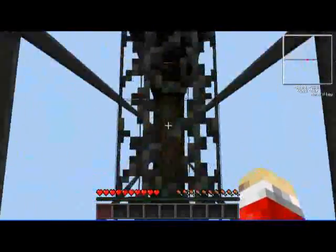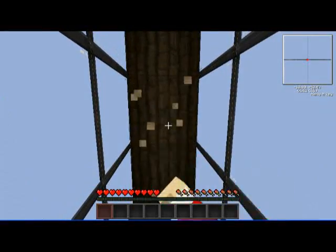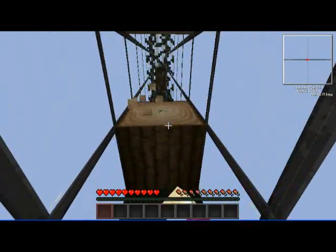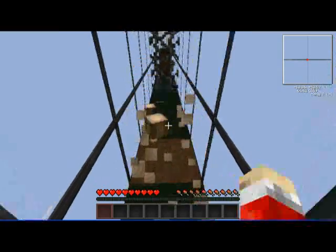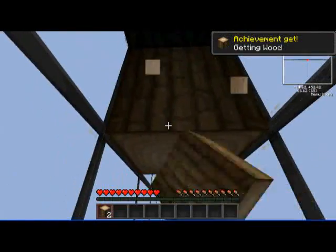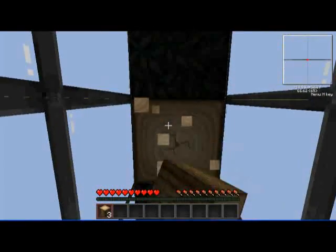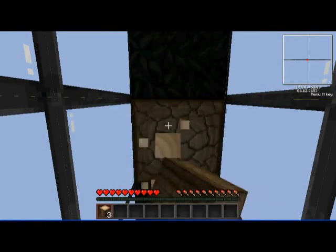Glass also lets the light in. So of course, you always start the game by punching a tree, get some wood. I'm gonna try to play normal Minecraft, but it's gonna be 2D so there's gonna be a lot of adjustments and twists.